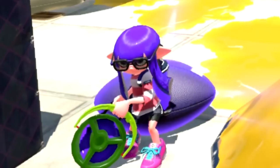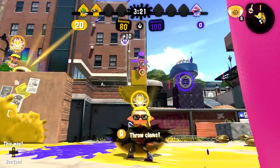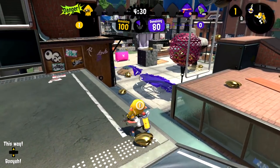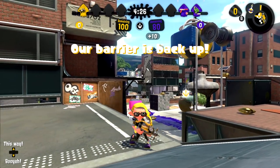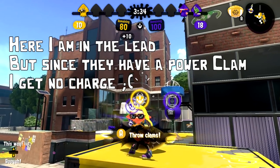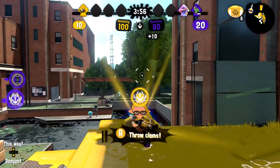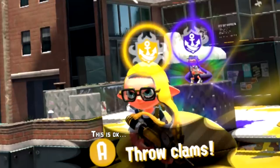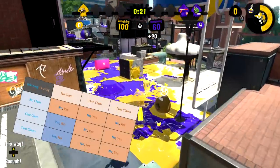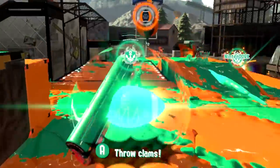Power clam charge while you're losing. So far the charging rules were simple: your team has a power clam, the other team doesn't, and your special charges. But when your team does not have the lead, the charging mechanics are very, very different. If neither team has a power clam, your special will still charge. In addition, as long as your team possesses a power clam, your special will charge and the winning team's special will not. If you're not in the lead, holding a power clam will charge your special regardless of how many power clams the other team has — and their special will not charge. This means that when the other team scores on you, you should pick up that power clam as soon as it's safe to do so. This is super important because the only time the winning team can charge their special with the power clam is when your team isn't holding any. These mechanics definitely give the losing team an advantage and an opportunity to push back.